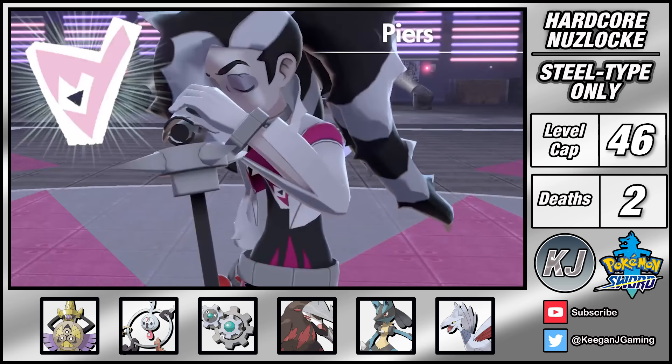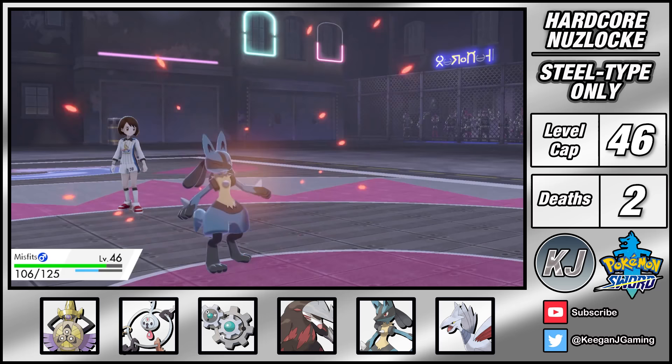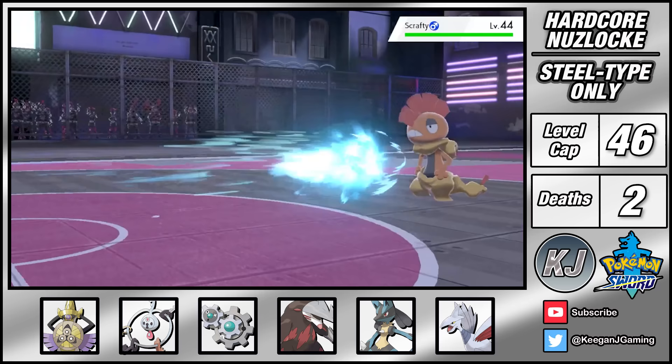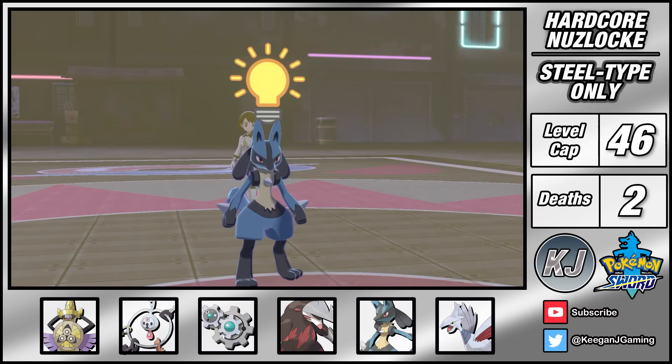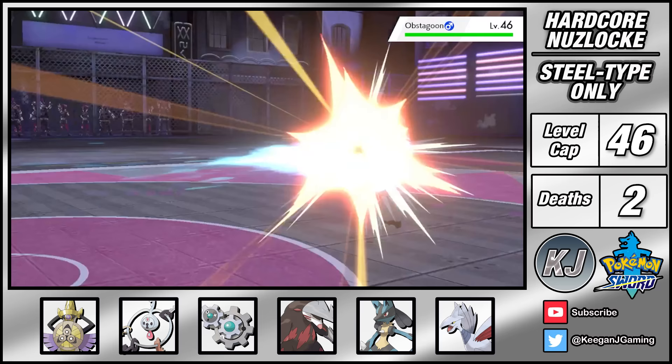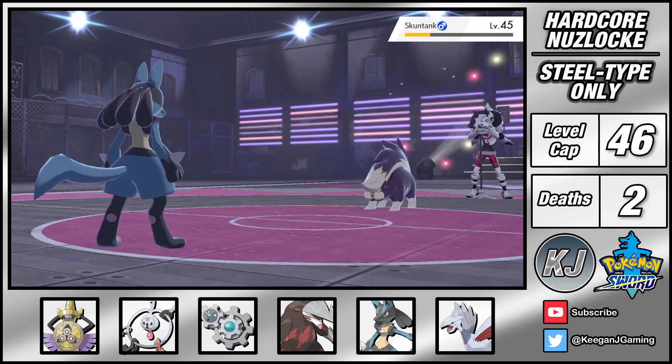The gym leader Piers is holding a concert and my heavy metal team is about to open up the pit. I go with Lucario and raise my special attack to plus 2 with Nasty Plot. Scrafty uses Brick Break but a Chople Berry mitigates the damage and Aura Sphere takes it down on the next turn. Obstagoon is next and I get greedy trying another Nasty Plot - it went for Shadow Claw but I lived it comfortably and KO it with Aura Sphere. Malamar goes down in one shot, and Skuntank nearly knocks me out with Sucker Punch but Lucario just hangs on and finishes it with Aura Sphere. That fight was a little dicey but clean in the end.